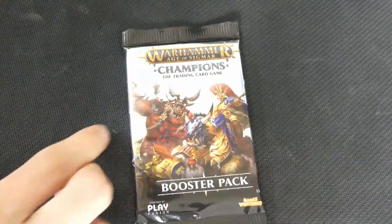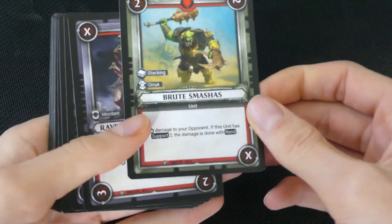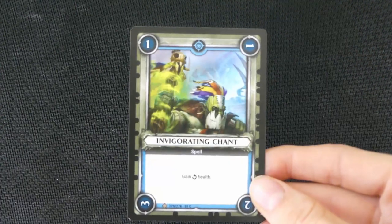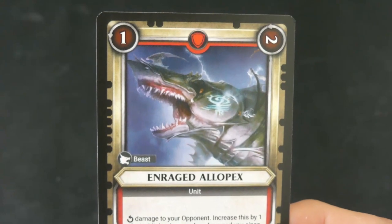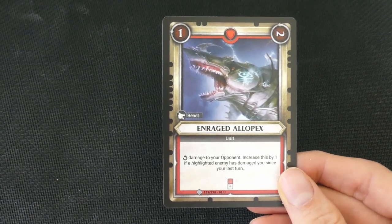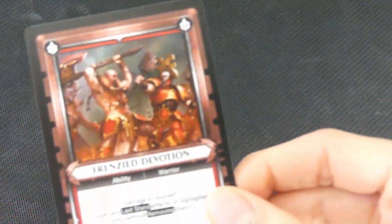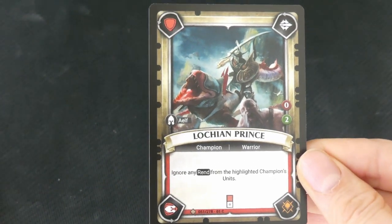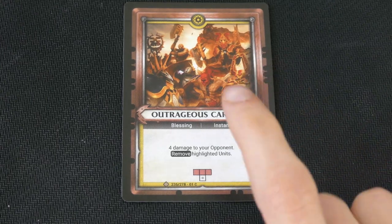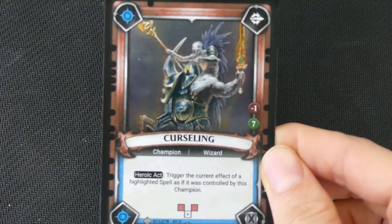Now we can start opening the Booster Packs. In the first pack we've got Brute Smashes, a Ravenous Crypt Ghoul, Soul Stealer, Piercing Shot, Invigorating Chant, a Meat Shield Grots, Enraged Orc — damage to your opponent increases by 1 if a highlighted enemy has damaged you since your last turn. Here's a Sanction, a Restoring the Forge, Frenzied Devotion, and the Lokian Prince — ignore any Rend from highlighted champion units. Some Outrageous Carnage and our last card looks outright amazing: the Krusling. Heroic Act: trigger the current effect of a highlighted spell as if it was controlled by this champion.